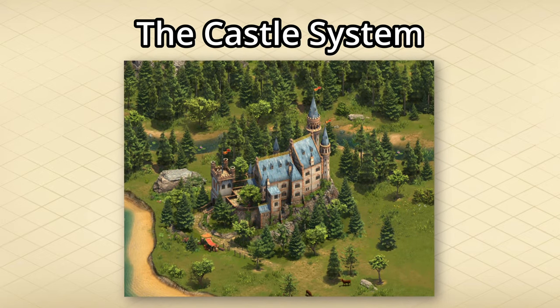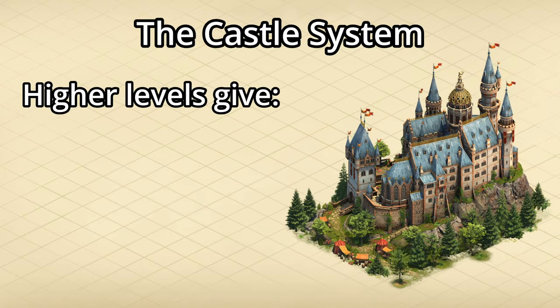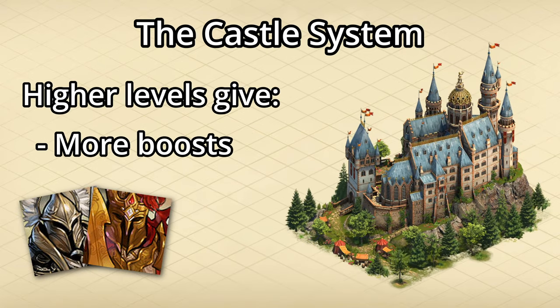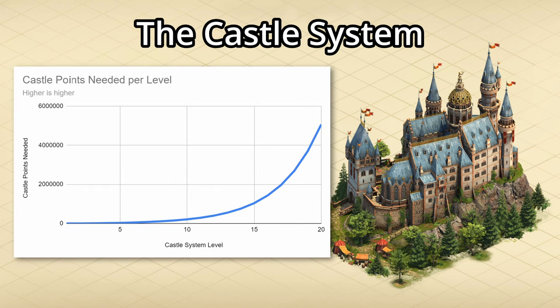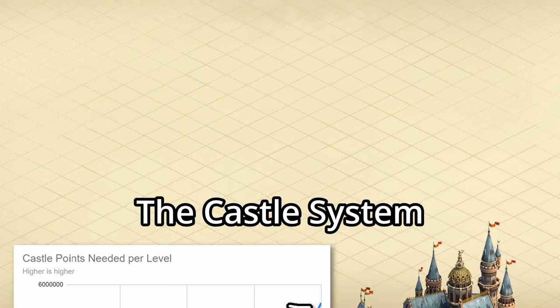It sits in the top left of your city and changes its appearance as you level it. Higher levels also give your city more boosts and some exclusive rewards like portraits and expansions. However, each level takes more and more castle points to reach, up to the current maximum of 5,065,500 castle points.